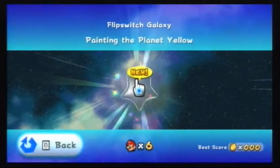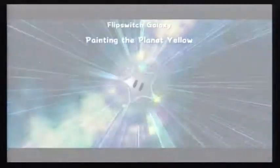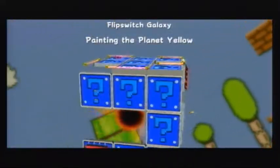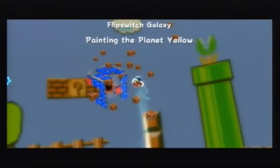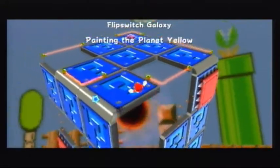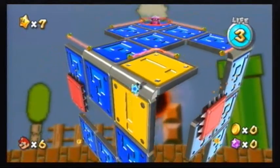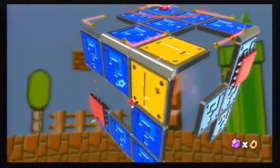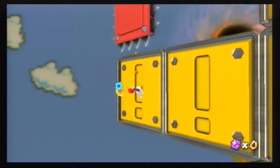Painting the planet yellow! There's a planet full of switches and pretty much what you have to do, you have to step on every single one of them. The thing is, if you step on one, it's yellow, but if you go off and step on it again, it becomes blue. So yeah, you gotta be careful that you only step on them once.